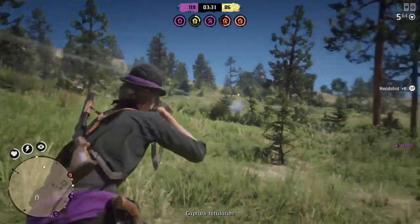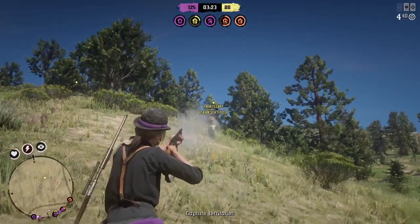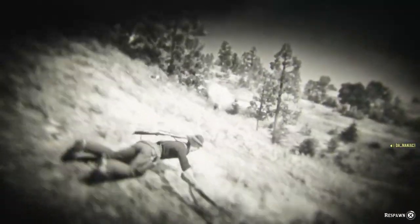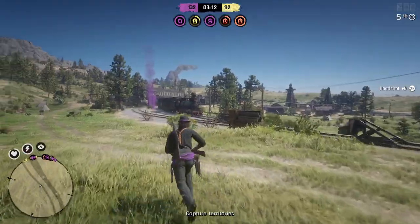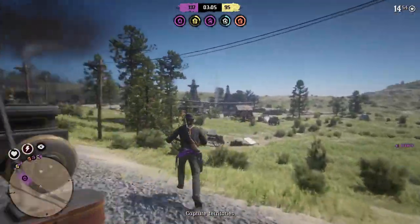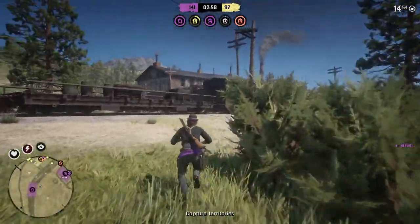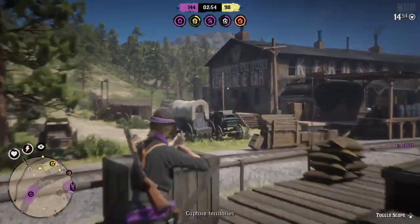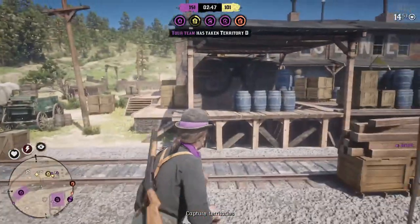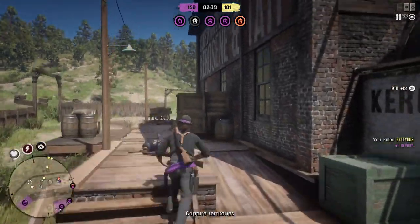The dead zone sensitivity setting — a lot of people don't understand what it is, and I didn't either at first. The dead zone sensitivity is basically your responsiveness. If you have your dead zone up, when you flick your analog stick it's not going to catch every single movement exactly. When you lower your dead zone, however you flick your joystick is exactly how it's going to aim. When you have your dead zone as low as it can go, if you barely touch your analog stick it'll catch it. Put your dead zone all the way down so it's as responsive as it possibly can be — you want no delay when you touch your controller.